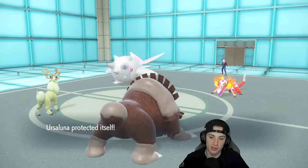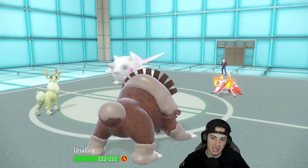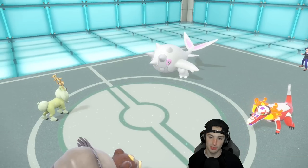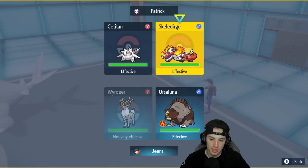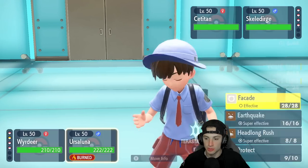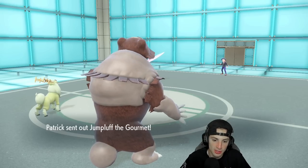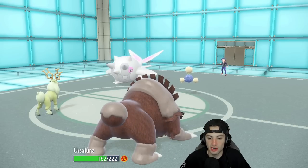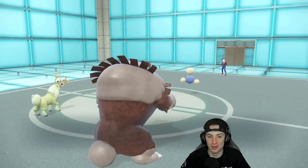We've got Trick Room out. I could start Headlong Rushing — do I hard swap into Chrysalia and start EQ? Guts is going to trigger and we'll be able to do some crazy damage. I'll keep Weird Ear out and have some fun. Headlong Rush should get rid of Skeledirge here. Actually let's just Facade the Cetitan and get off as much damage as possible. He withdraws Skeledirge thinking I'm going for a Ground move, and that works out — Ursaluna just rips into Cetitan. See you later! Hot start on the ranked ladder.